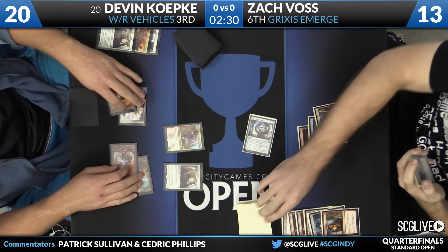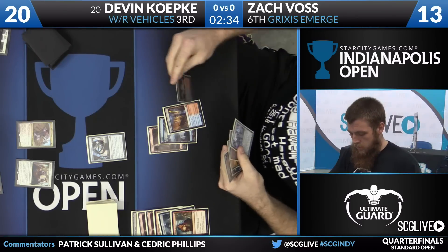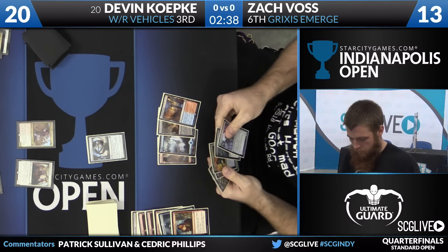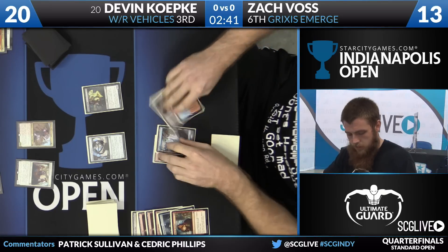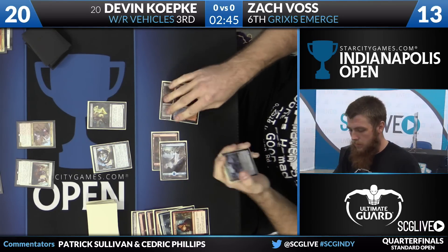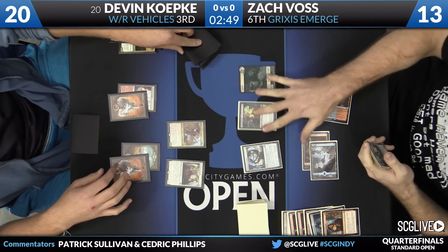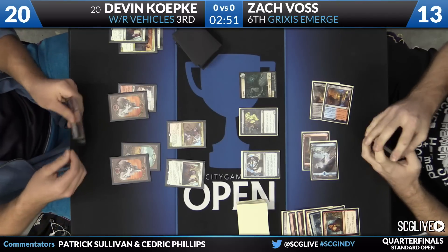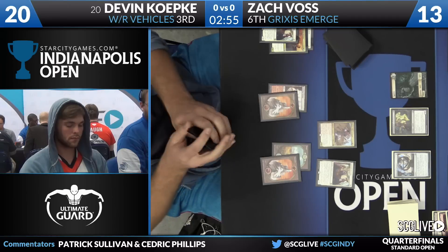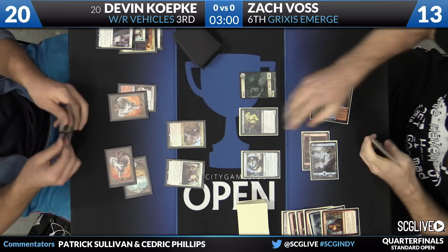Voss draws for the turn — Wretched Gryff. There's a Smoldering Marsh untapped underneath the battlefield. And there's a Haunted Dead, bringing along a spirit token with it. So far, so good for Voss — relatively high life total, Kozilek's Return in the graveyard, and now a four-mana creature that can enable emerge shenanigans and keeps coming back.